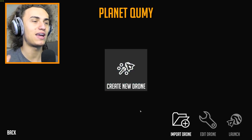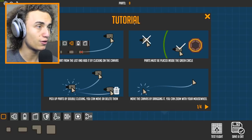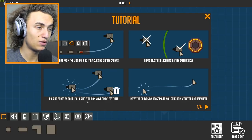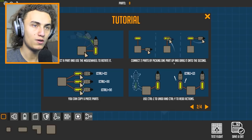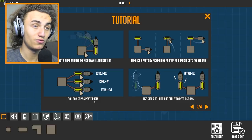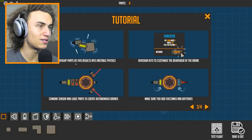This game is all about creating a drone. Tutorial: select a part from the list and add it by clicking it on the canvas. Parts must be placed inside the green circle. Pick up parts by double clicking — you can move or delete them. Move a canvas by dragging it, you can zoom with your mouse wheel. Select a part and use the mouse wheel to rotate it. Connect two parts by picking one part up and dragging it onto the second.